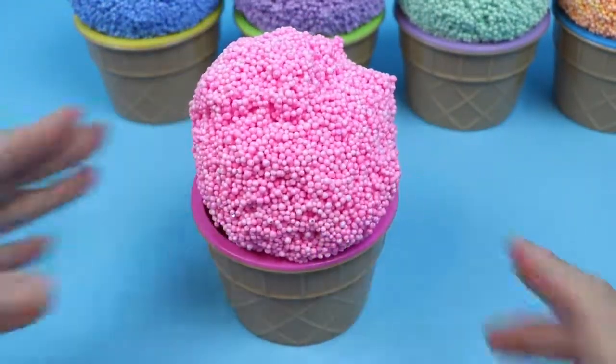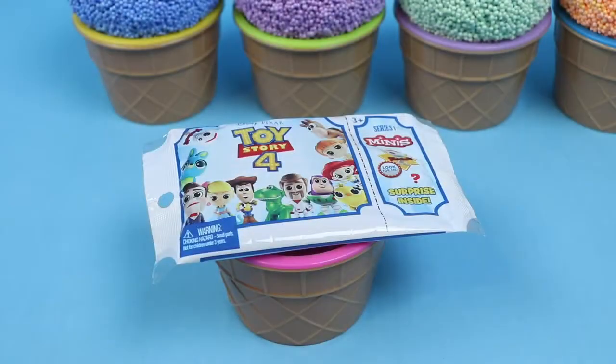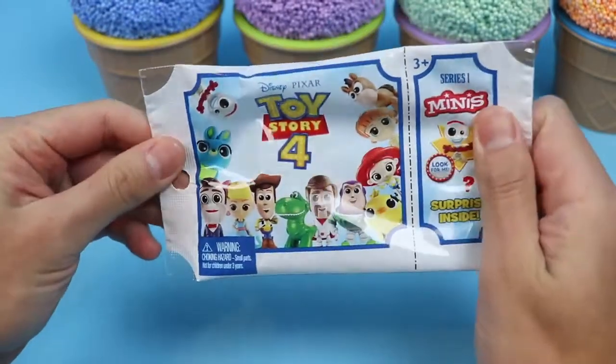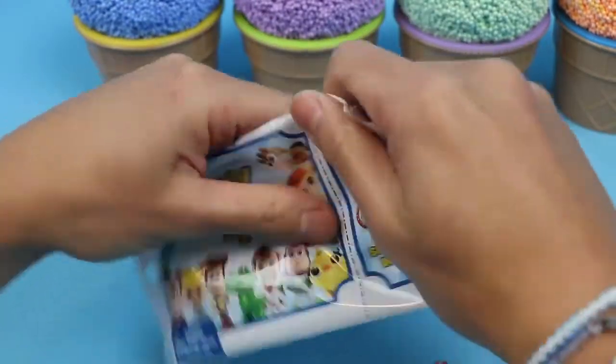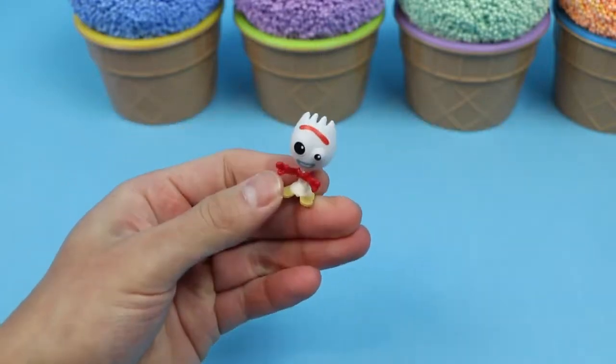Now let's turn this pink Play Foam into another surprise. Awesome! We got a Toy Story 4 blind bag. Today we got... Forky!